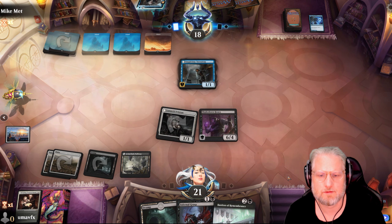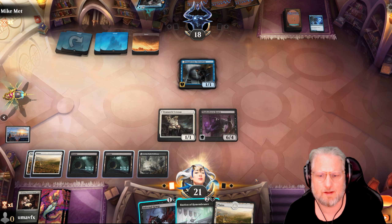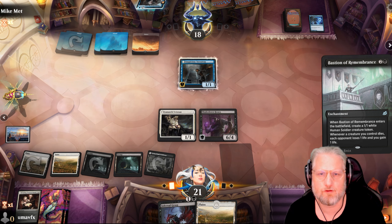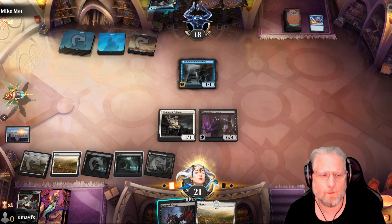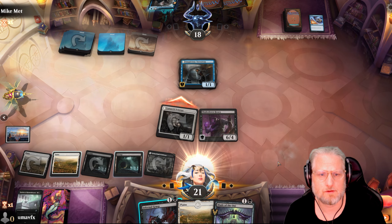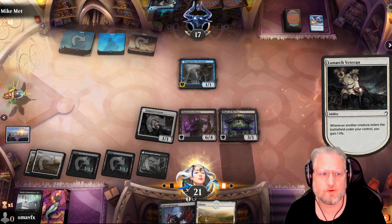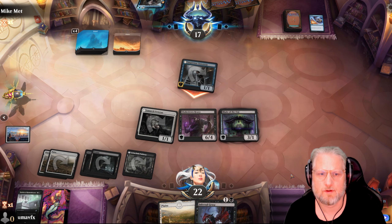This is gonna draw us a token every turn unless they want to take big hits. We're floating a little bit. Let's play this main phase in case one of our guys dies and we ping him for additional damage. We're doing a good job attacking but as long as we draw new stuff we're fine.